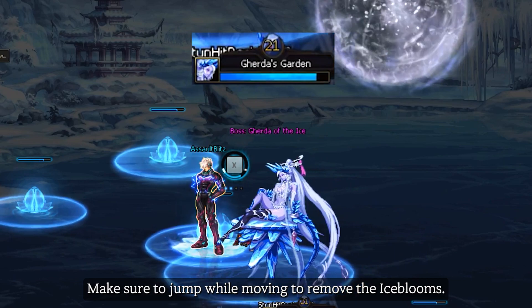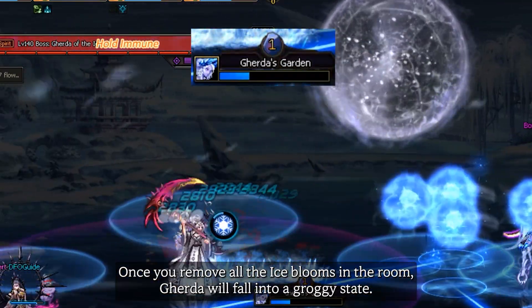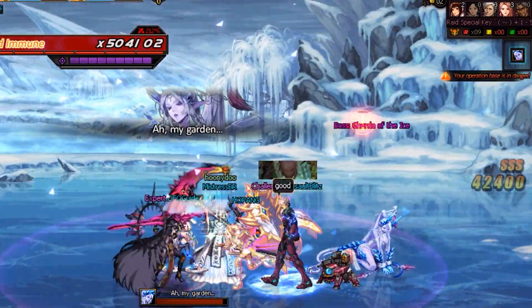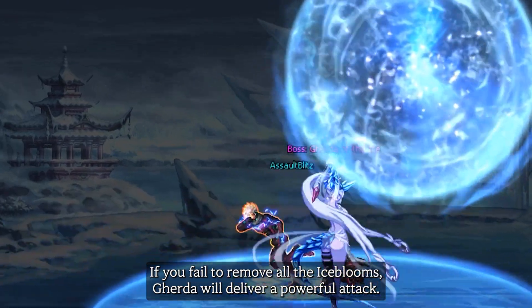Make sure to jump while moving to remove the ice blooms. Remove all the ice blooms within the time limit to clear the pattern. Once you remove all the ice blooms in the room, Gerda will fall into a groggy state. If you fail to remove all the ice blooms, Gerda will deliver a powerful attack.